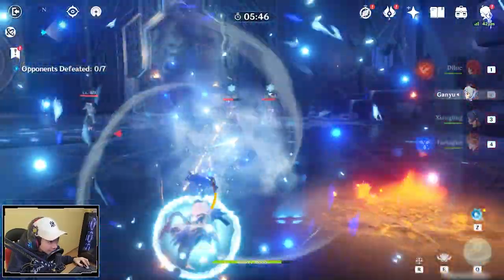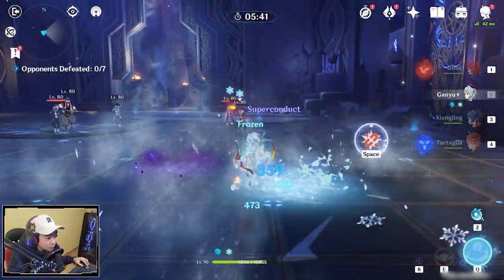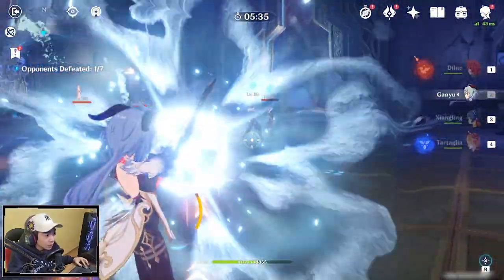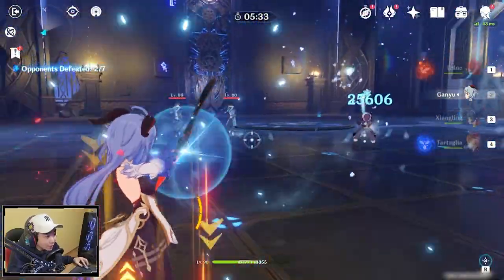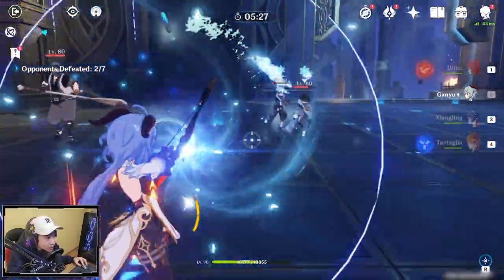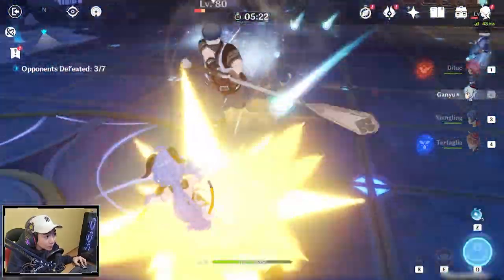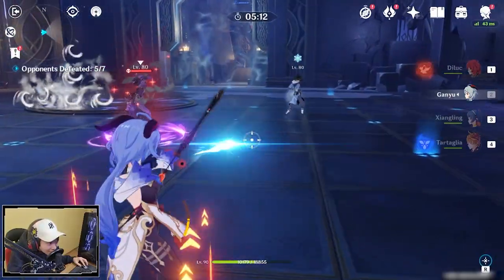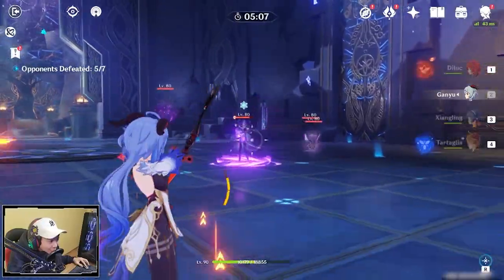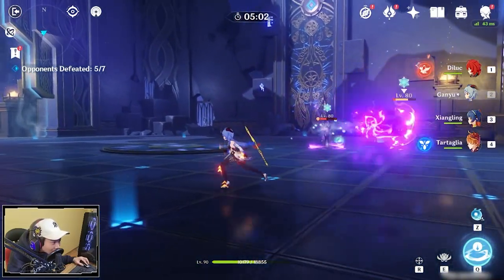It started at 18,000, which is the lowest number. Now I killed an enemy — I'm going to have attack increase. Went up to 25,000, then 26,000, and now 28,000! The damage potential is insane with the Bloodstain set with free-to-play Black Cliff — 28,000 damage.